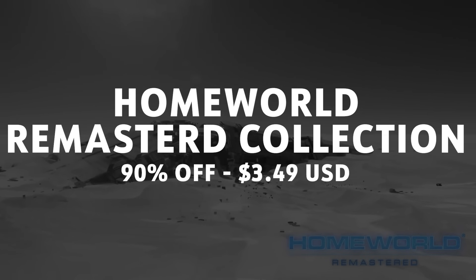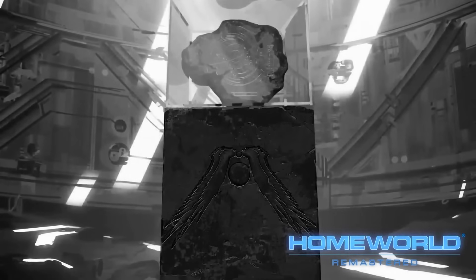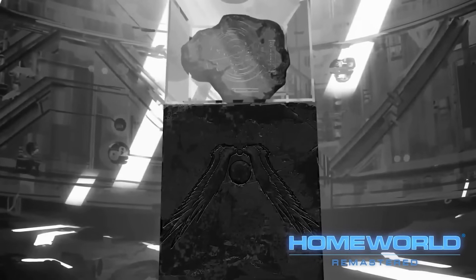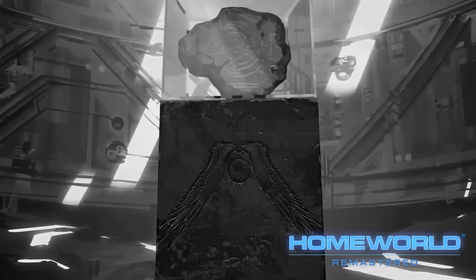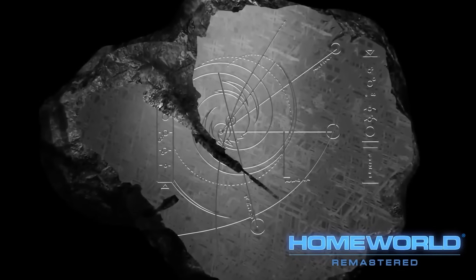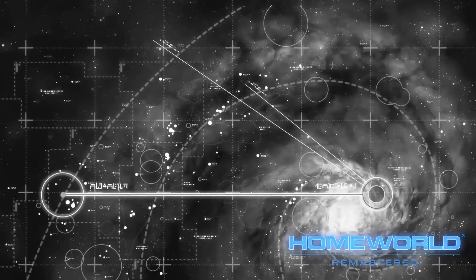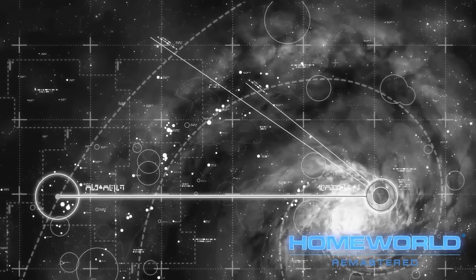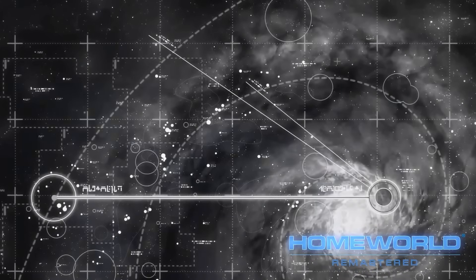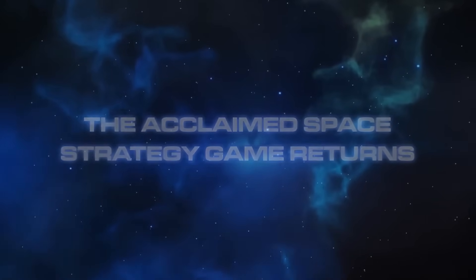Next up, Homeworld Remastered Collection, currently at 90% off for a mere $3.50. If you're old like me, or simply quite excited for Homeworld 3 and can't wait until next year, then the Homeworld Remastered Collection is for you. Containing both Homeworld 1 and 2 Remastered, as well as their classic versions, this is the space strategy game that ensnared so many kids of my generation. Homeworld sees you at the head of cushioned exiles from planet Carrick, fleeing from the Tyedan Empire in a massive mothership, where you'll gather resources, build your fleets, and journey across the galaxy to reclaim your ancient Homeworld.